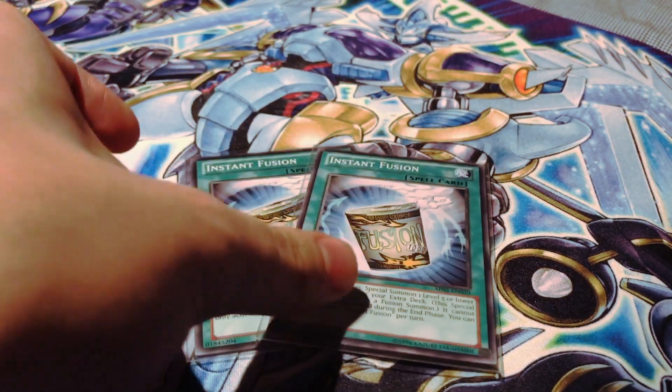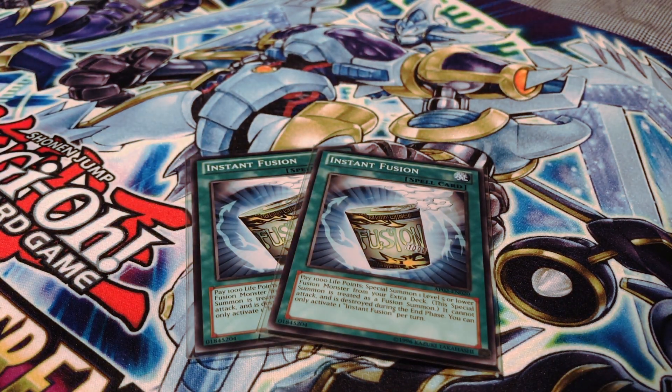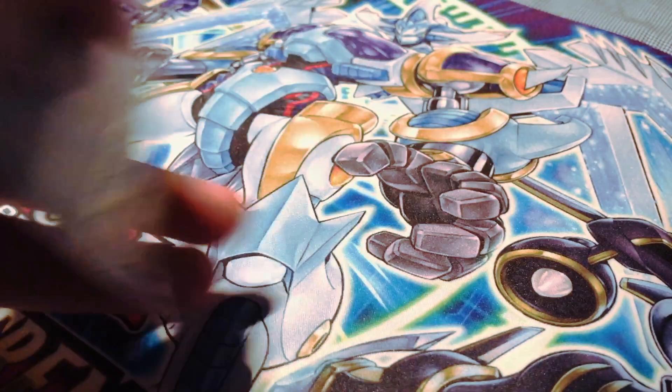I am running two copies of Instant Fusion. I was originally playtesting this at three just for the extra consistency of being able to search Elder Entity Norden and Fluffle Sheep. However, I did find that a bit cloggy and unnecessary, and two is working out just fine for me.